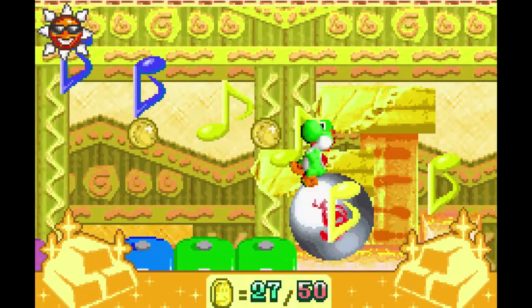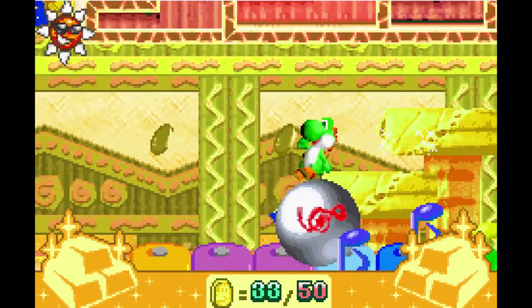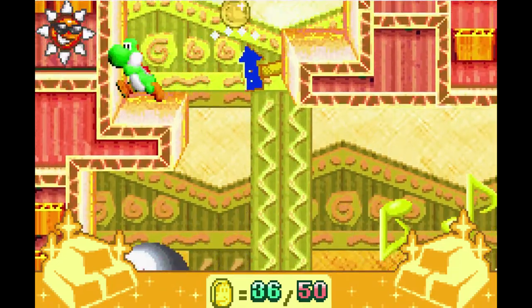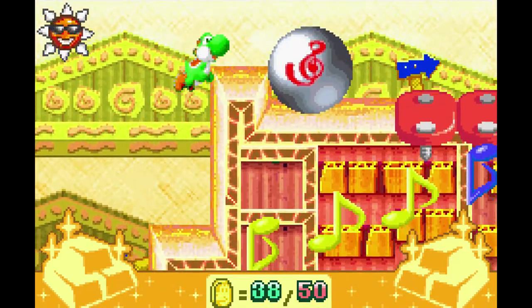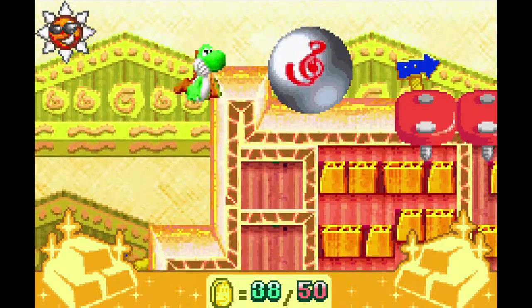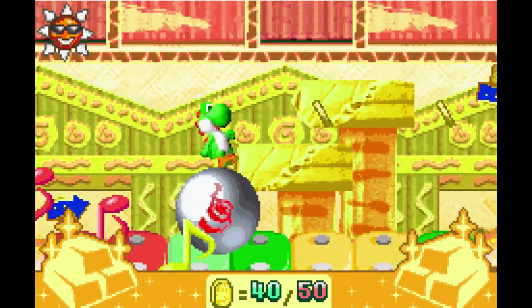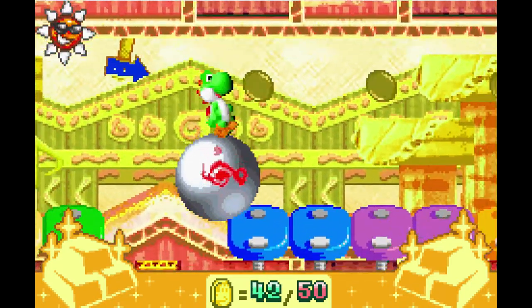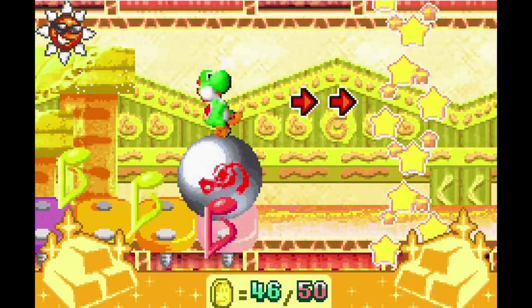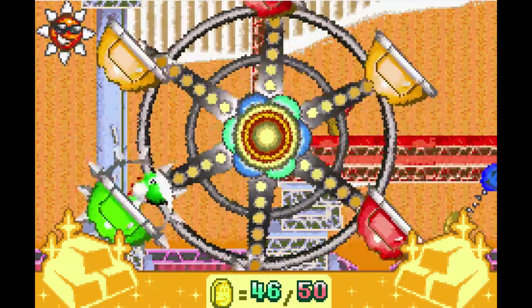And now, everybody, we get to this game. Yoshi Topsy-Turvy, or Yoshi's Universal Gravitation depending on where you play your games from, was one of those tragic stories of Nintendo thinking a bit too experimentally with their precious IP. Instead of being produced in-house, this game was licensed to R-Tune, a small and somewhat quirky Japanese company who was tasked with bringing the power of motion controls to a Game Boy Advance title.